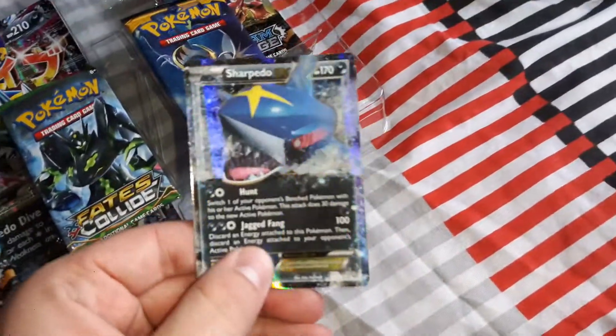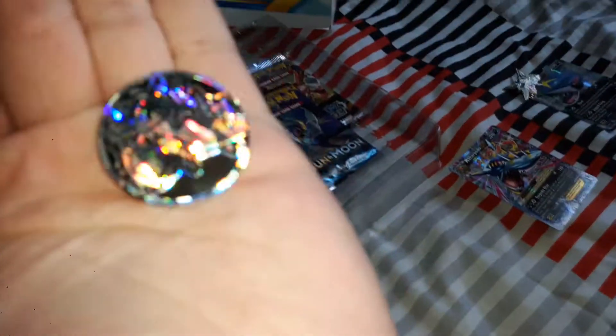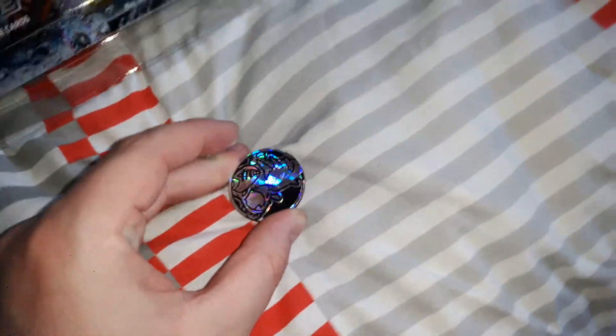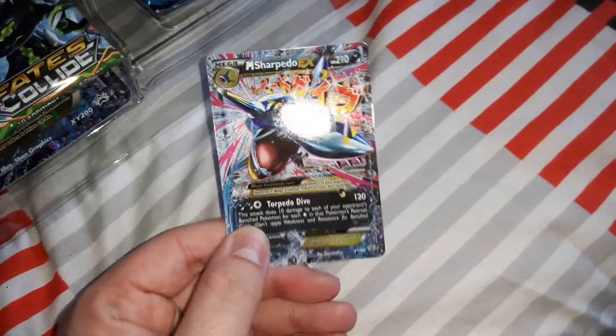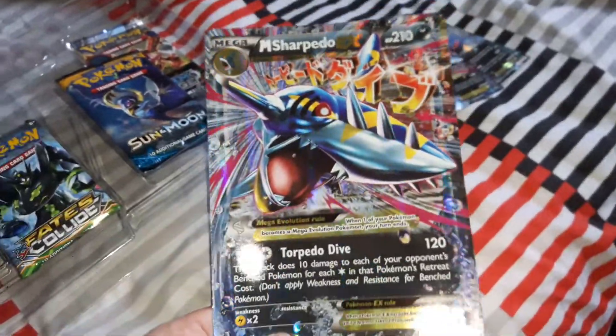So we'll start showing the Sharpedo EX card, and of course we have the Mega Sharpedo badge — it's quite good. And of course we got the coin. Here's the Mega Sharpedo coin — sorry about the focus. Here's the Mega Sharpedo EX card, that's my fourth Mega Evolution card. And here's the larger size of the card, which is pretty cool — pretty awesome.